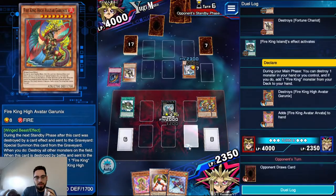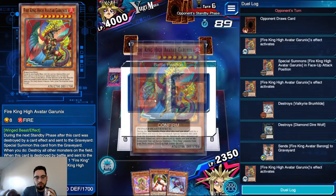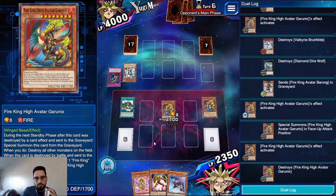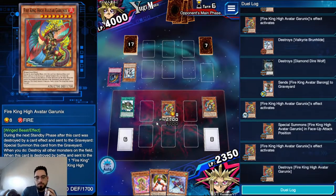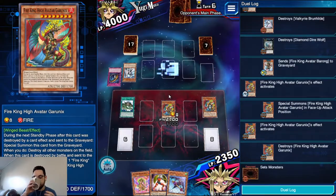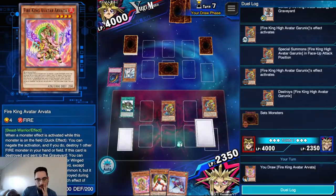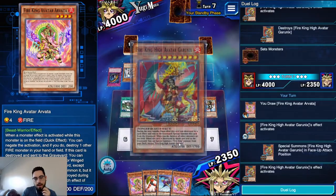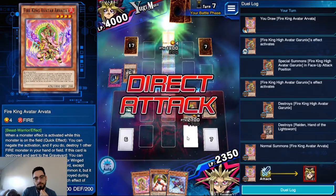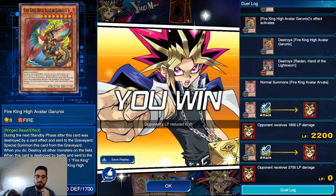Watch this — loop time boys! Garunix number one, come on back. Every turn: loop and loop and loop. Come on down, bring them back, pop, summon, attack. Nice field you got there, would be a shame if it got nuked. Let's do another one — I want to get another game with this deck today for sure.